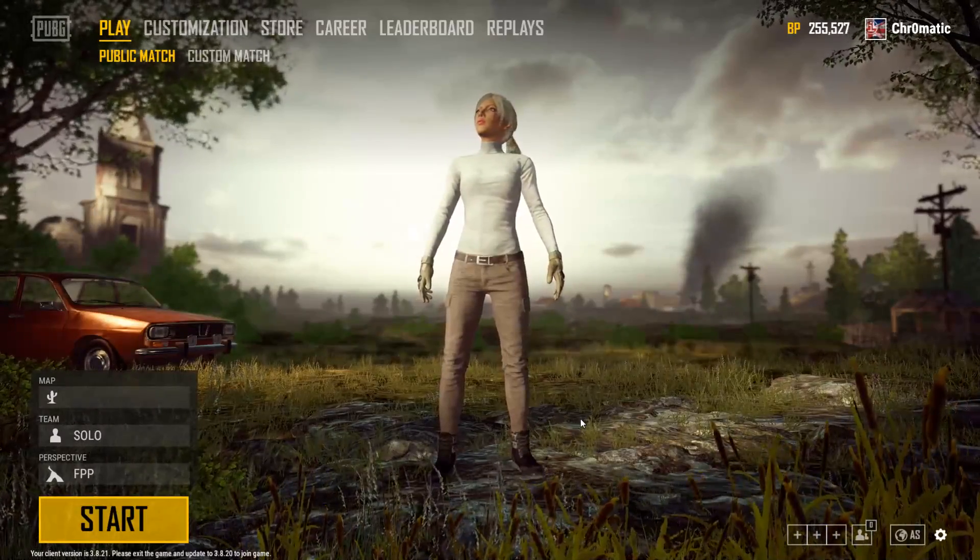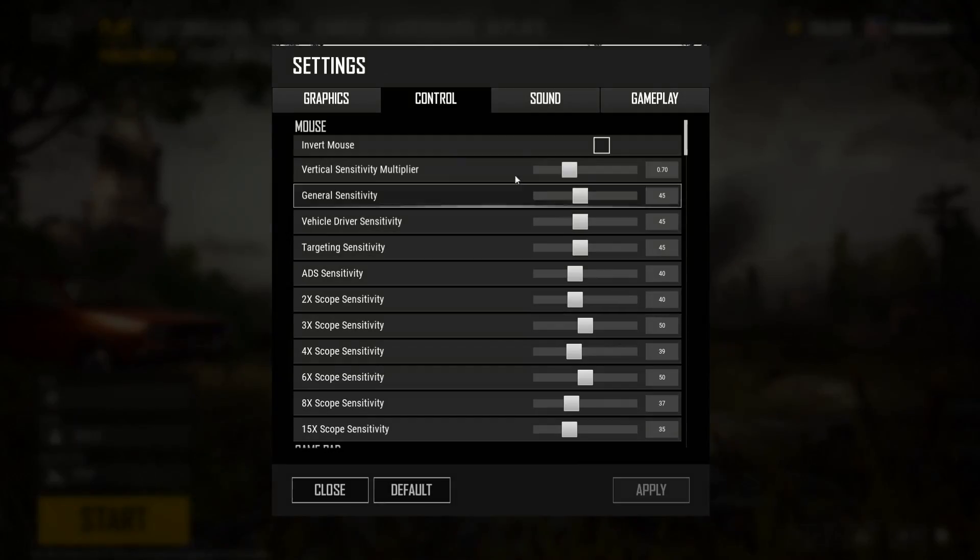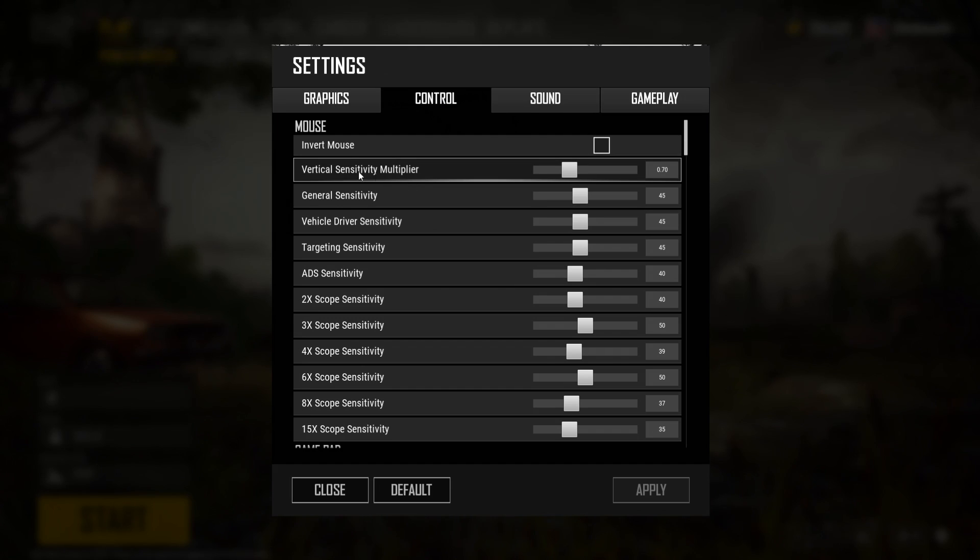They changed the default value so that under control, under vertical sensitivity multiplier, it's 0.70 — which makes sense because your vertical sensitivity is 70%. A default of 0.70 more accurately represents that. It's also more intuitive for someone to come in and say 'I heard about this 100% thing, let me move this up to 1.00.' That just makes more sense than 1.42, some arbitrary number. From what I've been told, this is good for all aspect ratios and resolutions — it makes no difference.